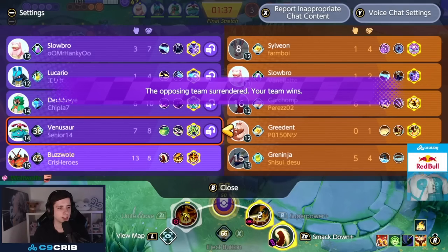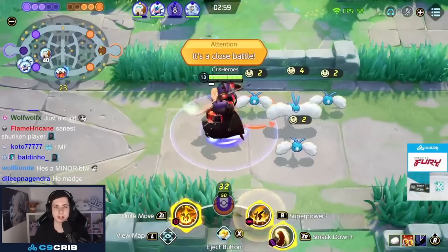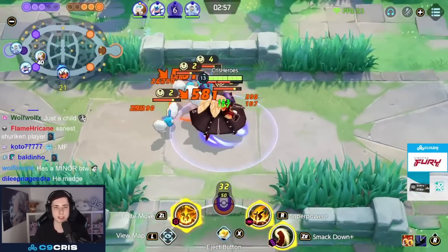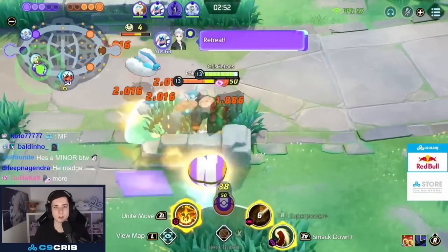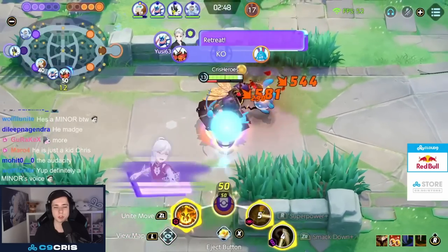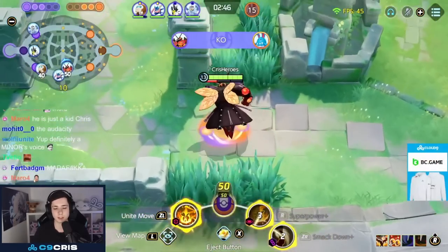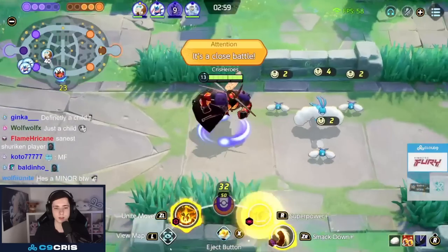Here's a good example of building up your muscle gauge to one-shot a target. I'm not using my moves on the Altaria because I know someone else might be coming — I build up my muscle gauge, then go for the Azumarill: Superpower, Smackdown, next Superpower is up, and we pretty much one-shot a level 13 Azumarill just with this combo. Build up muscle gauge on wild Pokémon, go into a bush out of vision, then instantly Superpower and Smackdown.